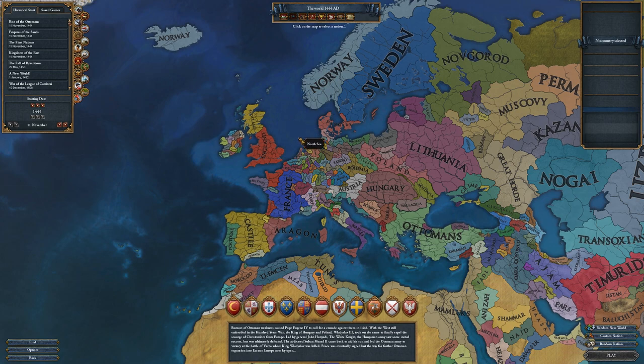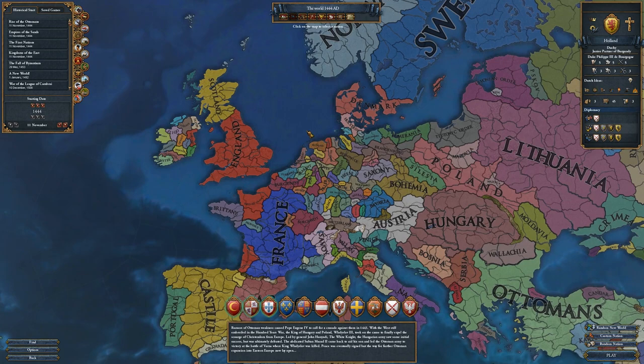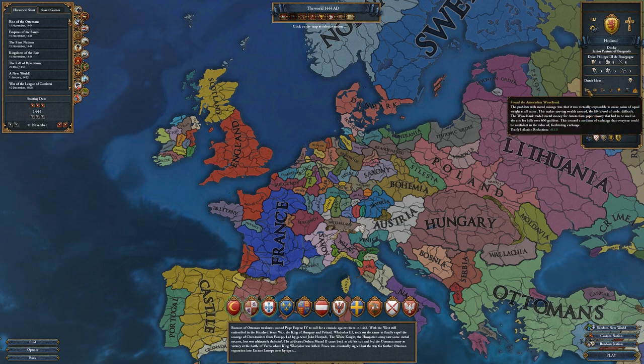I wanted to get started on a new series on EU4. This won't be in Iberia, which is what the newest patch focuses on, but there are some fun mechanics such as the flagships that I really do want to mess around with. I want to play as Holland. Holland starts as a vassal of Burgundy, but you have some pretty good ideas. Dutch ideas are pretty decent for trade, because the Dutch are historically a trading nation.